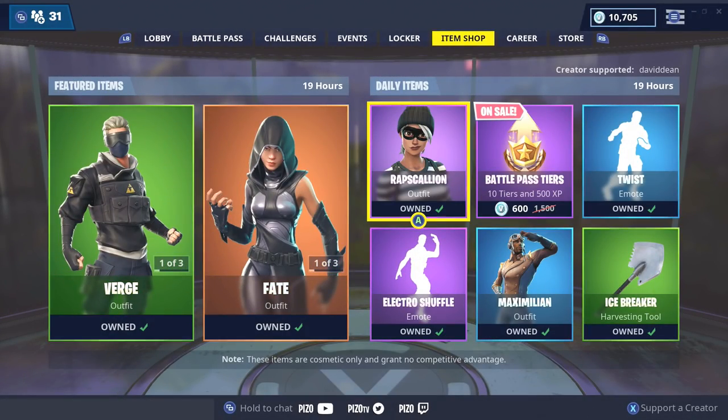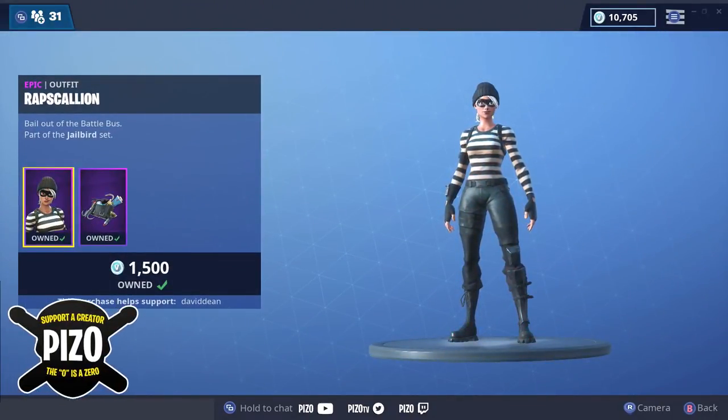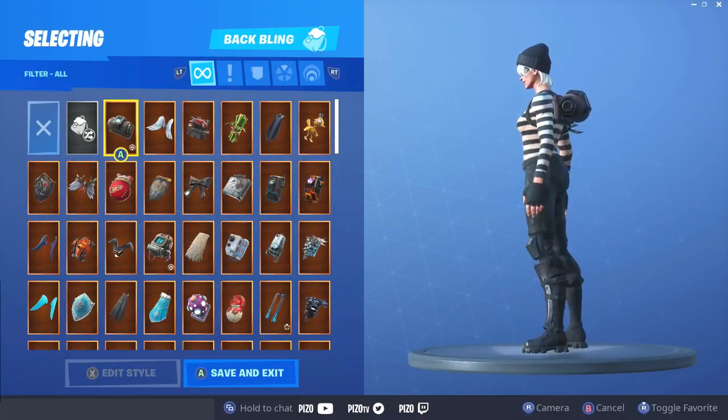We're doing every back bling on Rapscallion. My supported creator within the item shop is Piz Zero. You do not have to use me, but please use somebody. Let's get sweaty — altitude looking mean.